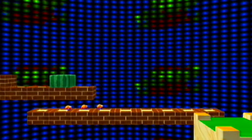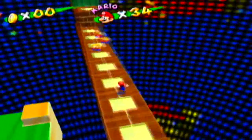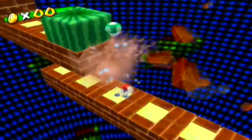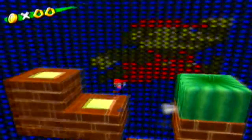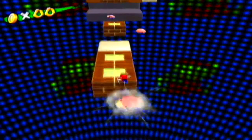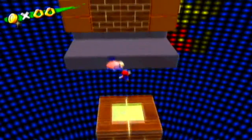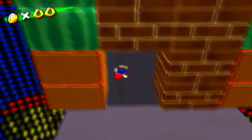Inside the secret level we have an obstacle course to complete for another shine sprite, and 8-bit Mario in the background. The first part has strolling stews guarding our way — you can defeat them if you wish. There's also a 1-up mushroom you can collect by destroying a brick. Then we have soaring stews to help us get across — make sure you jump on top of them because you won't be able to reach the next part with just regular jumps. This next part requires you to make your way to the top of the wall.